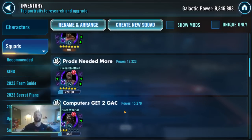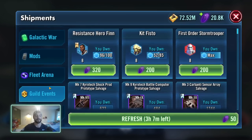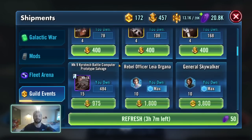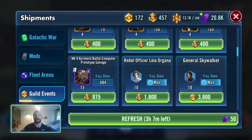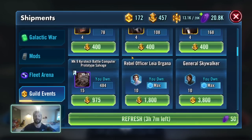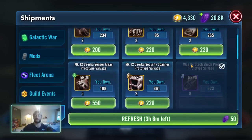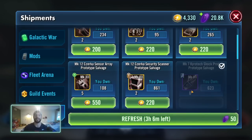With the computers, what I personally do is use my Guild Event Currency 2 and my GAC Currency to get those. I use my GET2 — I have Negotiator, I have Malevolence — so I can afford to just spend that currency to buy those Mark 9 Kyrotech computers when I need to. I can also use my GAC Currency for them when needed.